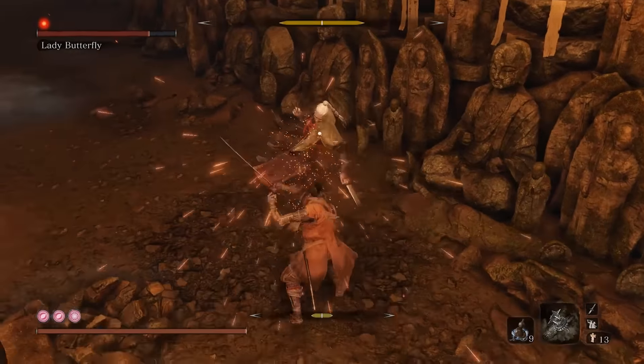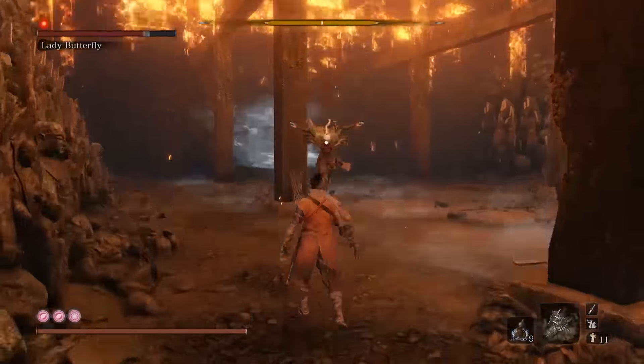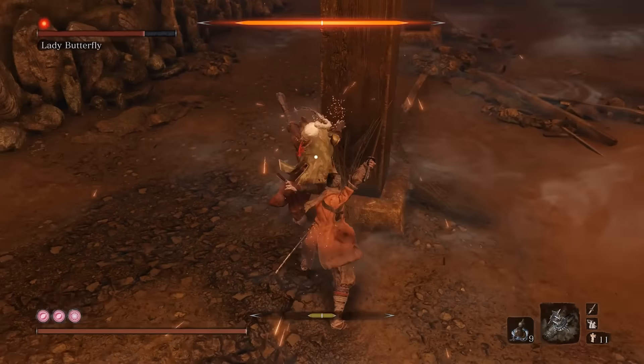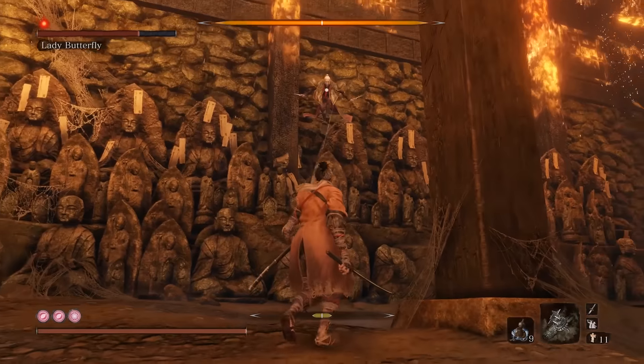Same tempo — one, two, three, deflect. All I'm doing here is just staying aggressive on the boss, keeping up that one, two, three, deflect rhythm. Any time she tries to jump, I'm waiting for my opportunity to get off the shuriken. Its butterflies are considered unblockable — dodge them.